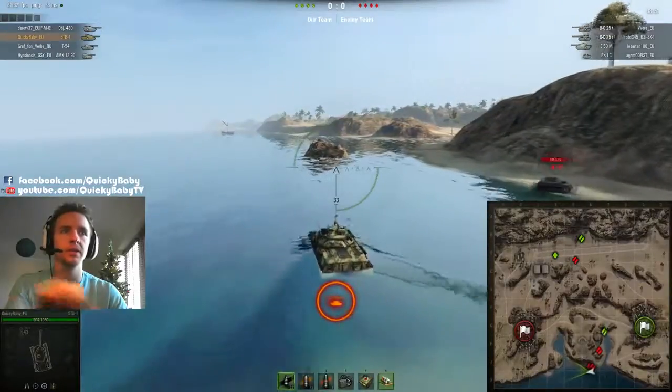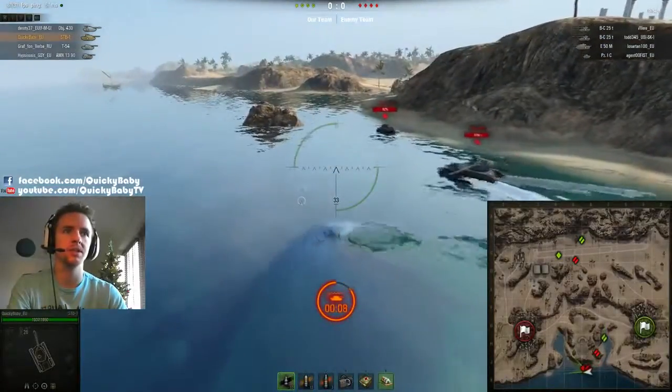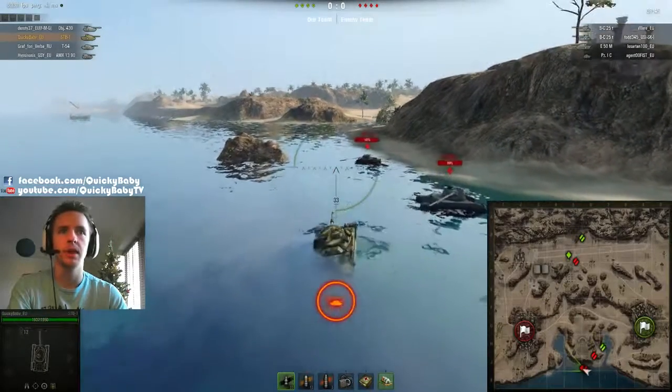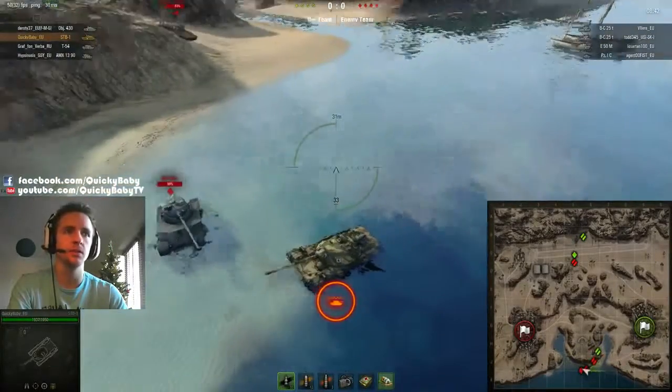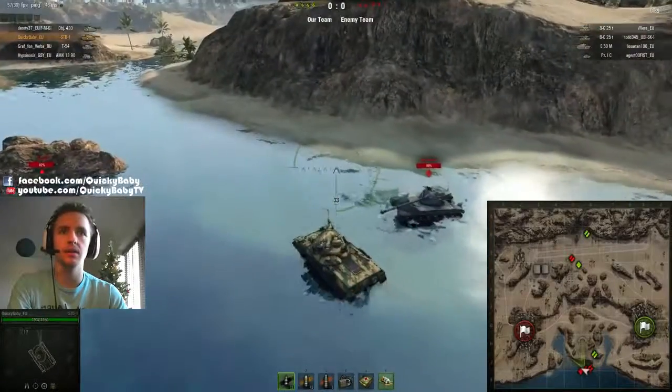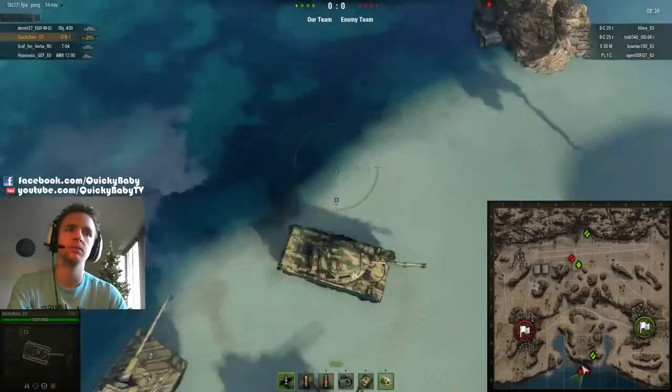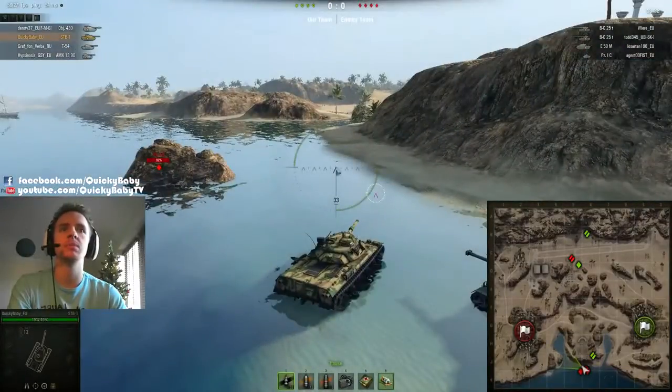We can see that the undulation has been decreased to give you some less cover from hanging in on the wall. You're also able to progress further out into the sea without drowning. We can see there's a sandbar here that is clearly visible, and you can use this to progress faster through the southern area.